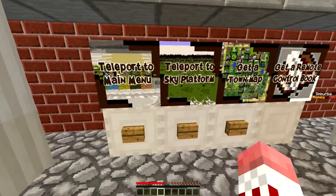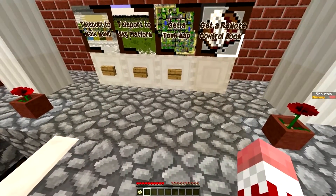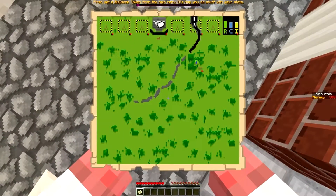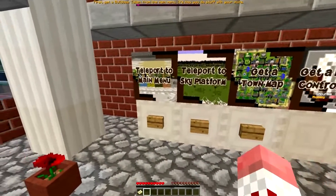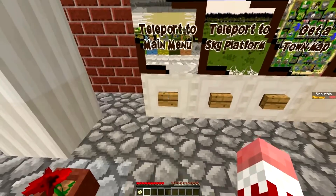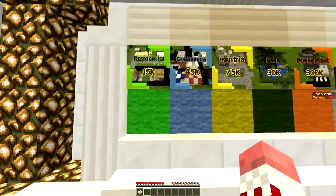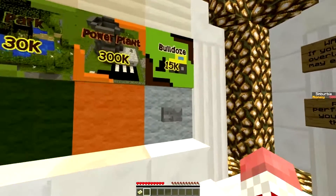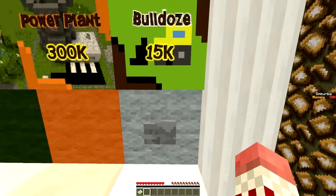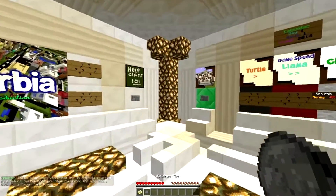Okay, we have teleport to main menu, sky platform, get a map — let's get a map actually. This is basically the entire area where we can see our plots. That's pretty cool. Where do I get this token? Oh yeah, I've seen this — this is basically where we get our buildings. Right now I can get a bulldozer for 15k at 500. We got a bulldoze plot token.